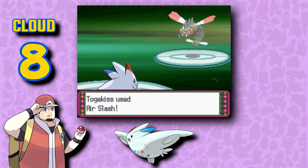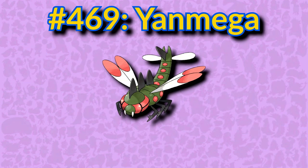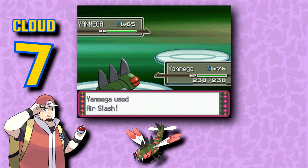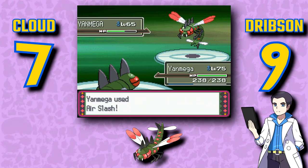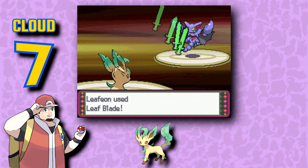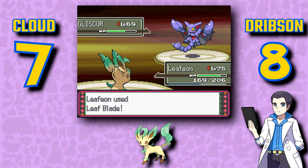Togekiss is very cute, very beautiful, a worthy evolution for Togepi. It's just rounder Togetic, but I guess it's probably the best direction to have taken the line. Yanmega is marginally better than its previous evolution, and the darker colors are a nice touch. Yanmega's really cool — dragonflies are still cool, and I honestly kind of dig the militaristic design going on here. Leafeon is far from my favorite Eeveelution, but it's still a very solid and somewhat majestic little creature. I'm not a huge fan of the chips in the leaves of Leafeon's design, as they make it look imperfect — which it otherwise is.